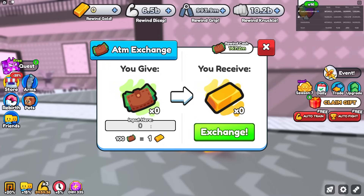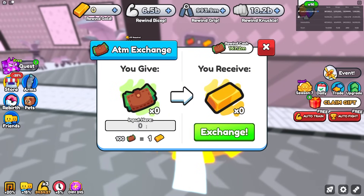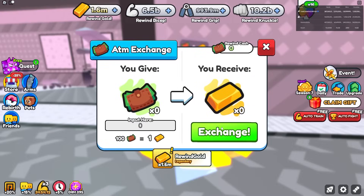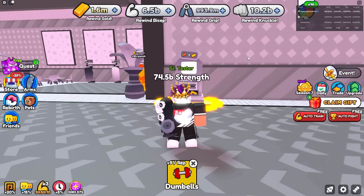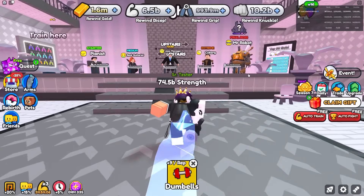You can convert all your rewind cash to gold, but 100 cash equals one gold. So with 167 million cash — doing the math, that's 100,000, then a million, then 10 million, then 100 million — I exchanged it and got 1.6 million gold. All my rewind cash converted to 1.6 million gold.